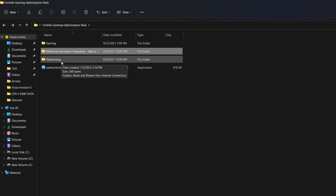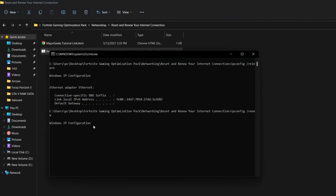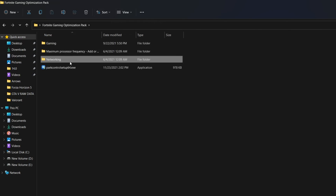The next folder is Networking, which reduces the ping and latency of your PC in Fortnite. Open the folder, go to 'Reset and Renew your Internet Connection', and double-click the .bat file. Press any key from your keyboard — this will run in the background and reset all the networking settings of your Windows. You'll get much lower ping and latency in-game.